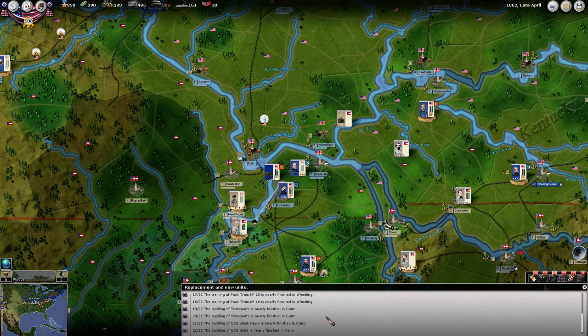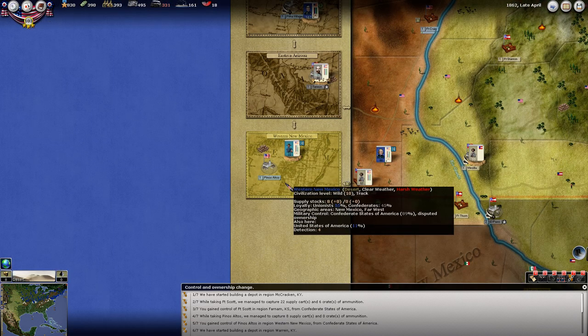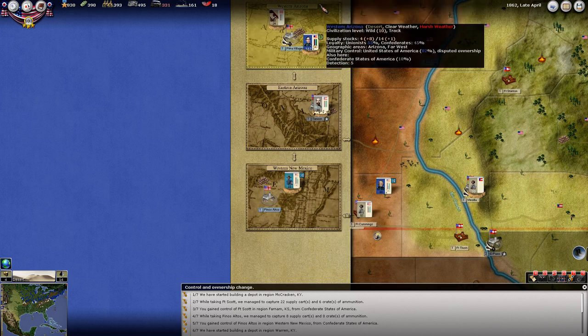Training is finished on a bunch of stuff. Two new ironclads have been finished. Building the depot. We took Fort Scott and gained 22 supply and six ammunition — that's good. Taking Pino Altos — we took that with our partisans here. Captured eight supply there, that's going to be pretty nice. That was kind of a counterpart to what they had done to us up there. We've started building a depot in Warren, Kentucky — depots aren't built instantly, so this depot is not yet completed.